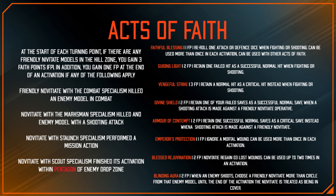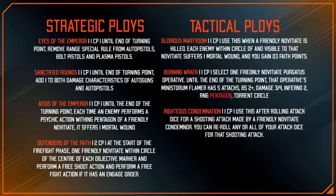The Acts of Faith system is universal to all the Novitiates and it's really what makes the faction. Individually these models are not very strong, but through their Acts of Faith and their faith in the Emperor they're able to buff themselves up, which makes for a pretty interesting team. They still get Command Points, and importantly their free rerolls via Faith Points will free up Command Points to be spent on ploys — so some of their ploys are a bit more niche.